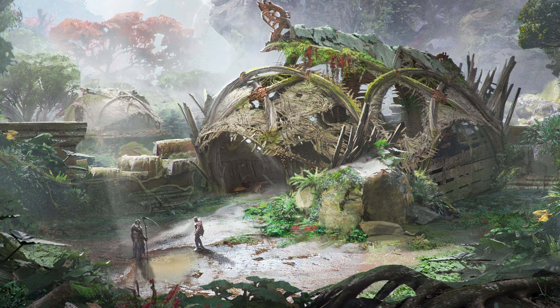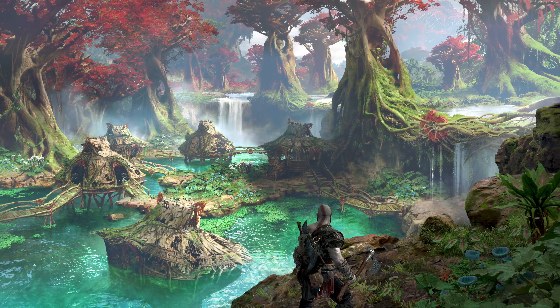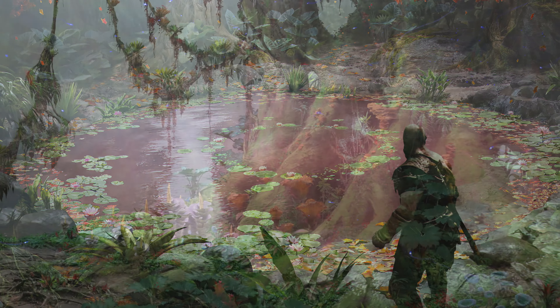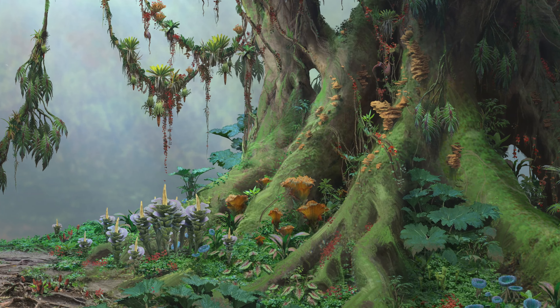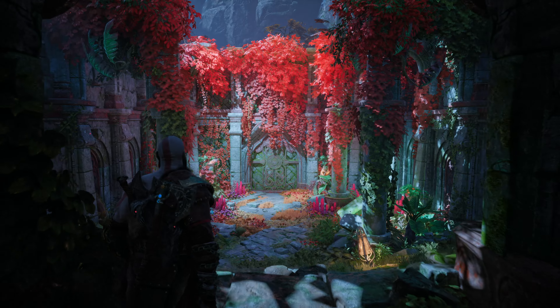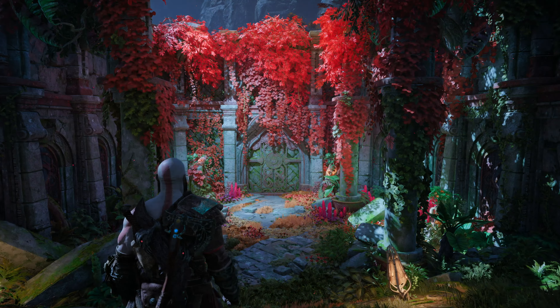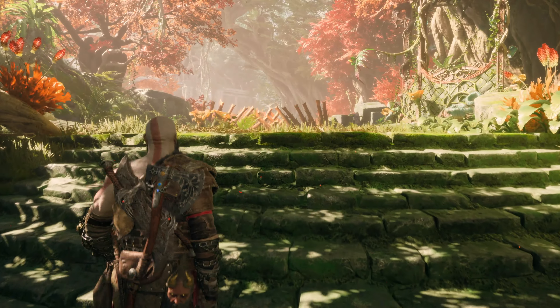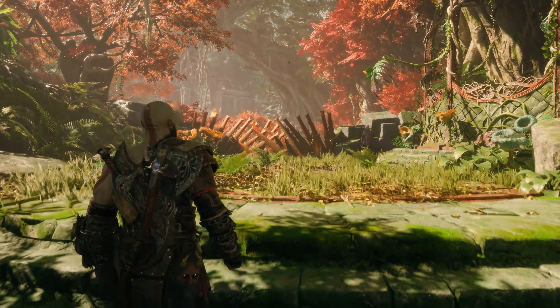It pretty much originated from the concept art and storyboards that the artists created — coming up with unique visions for what a Vanaheim jungle could look like, showing sort of the thick jungle and the canopy. From those visual cues, we basically lay out the player's journey through Vanaheim as it adheres to the narrative direction.